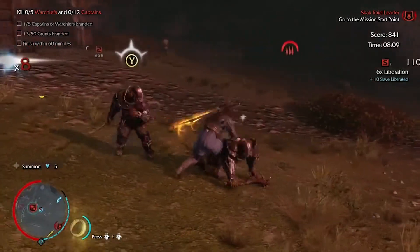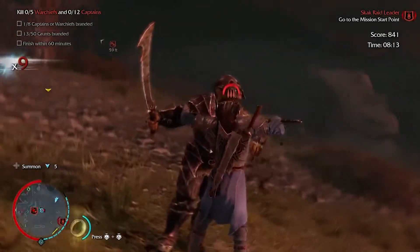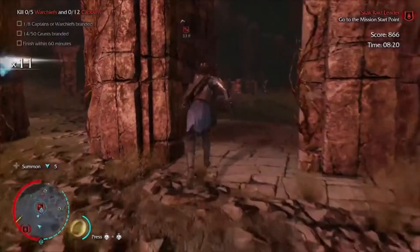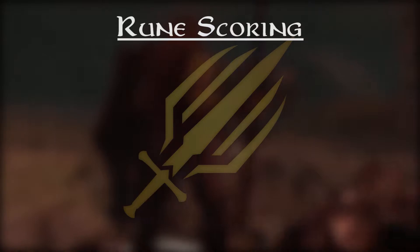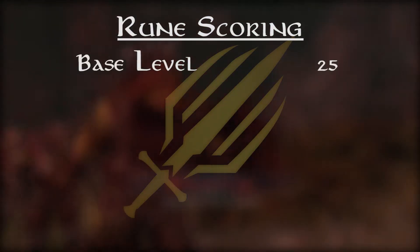The Beyond Epic Achievement requires you to get a level 30 rune in Test of the Ring, which is a challenge mode that comes with the Bright Lore DLC. Let's quickly go over how the level of a rune is determined. When you kill a captain or warlord, they drop a rune with the base level of their current power level. Since all warlords are level 25 in Test of the Ring, we'll start with a base of 25.